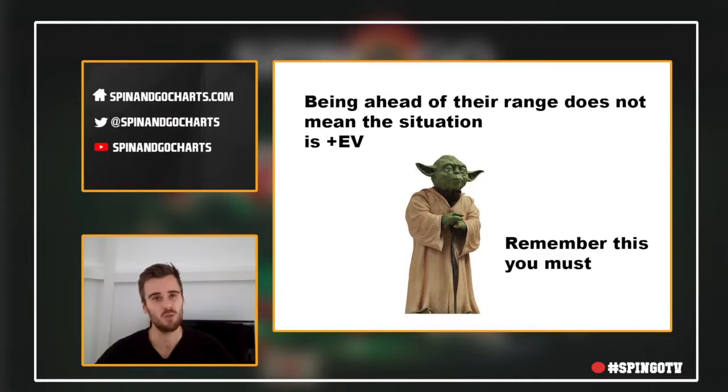It can be tempting to raise a lot over limps with hands that seem strong because they're ahead of the button's limping range, but because we will get called a lot, we will always be out of position and we still have the big blind to worry about. So this is definitely not something we should be doing too wide.